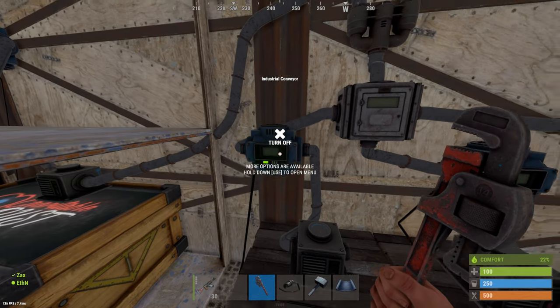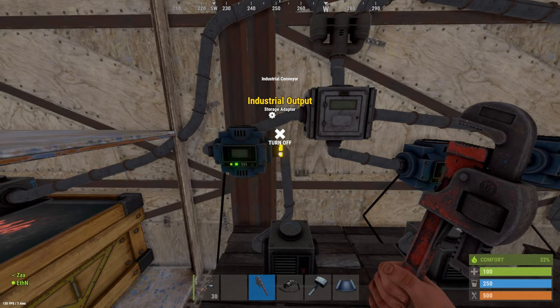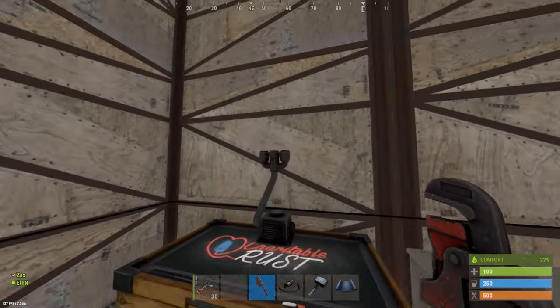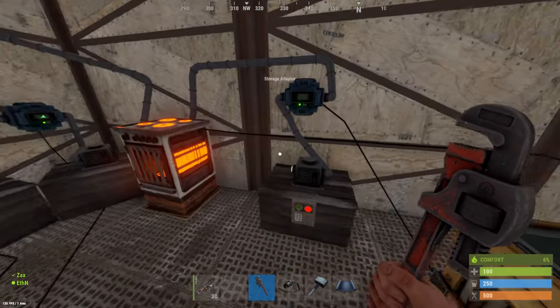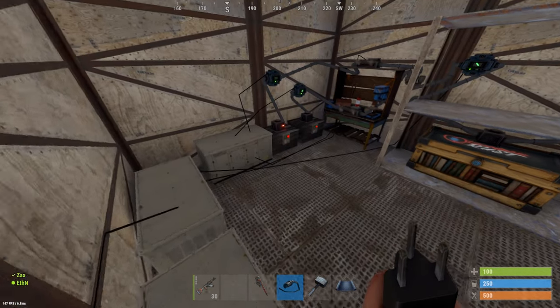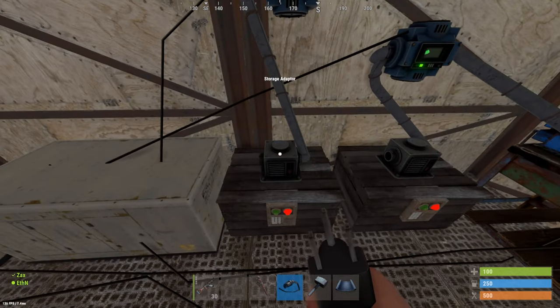Of course, instead of having three different boxes, you could feed all these industrial outputs from all these conveyors — out of these conveyor outputs — into these industrial combiners into one box if you'd like. That is also an option.